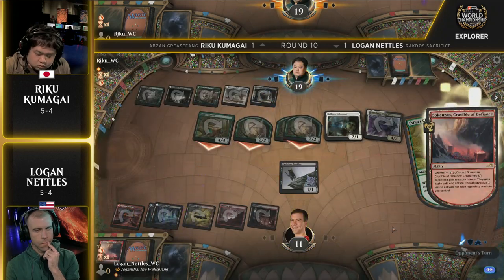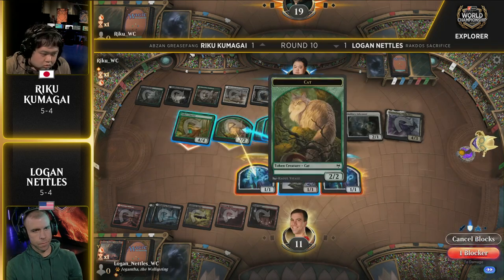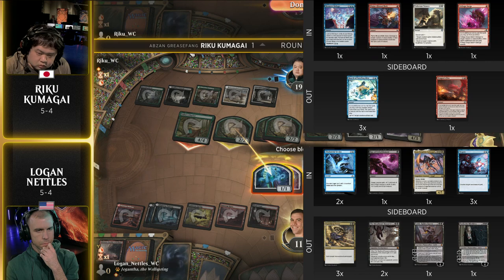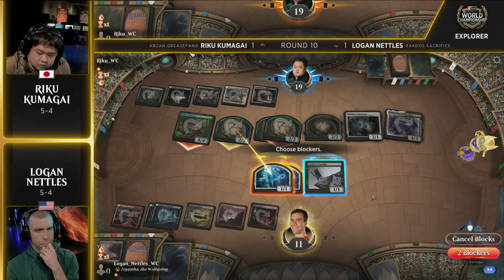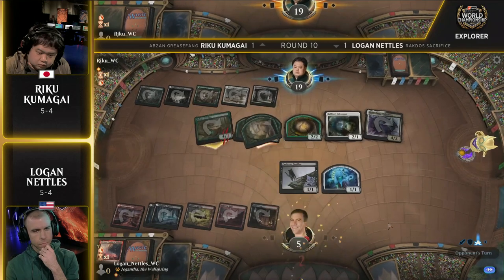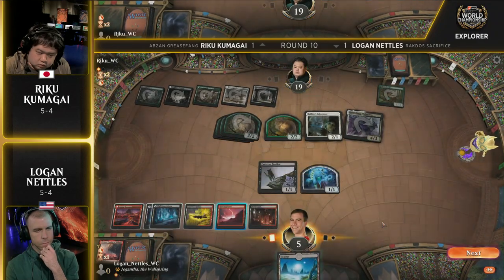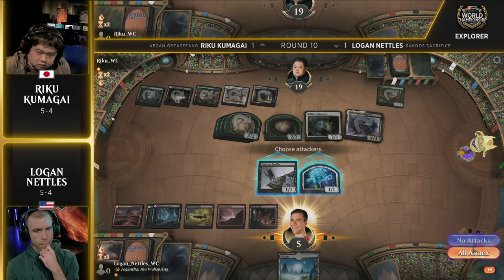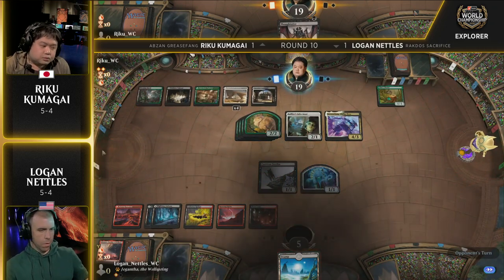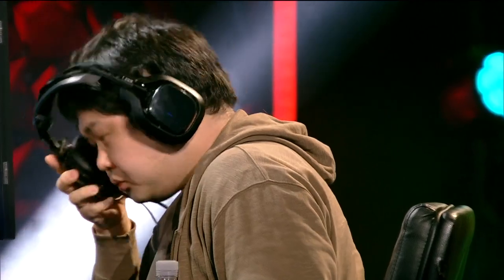Is there a sweeper in Logan's sideboard? There are no Anger of the Gods or anything like that — the only card that could kill the Chariot and a token is Kologon's Command, but he'll likely be overwhelmed by attackers anyway. This is the perfect example of what we discussed earlier: why this Abzan Grease Fang deck gets a few extra percentage points — it can just win games by playing fair Magic. Seekers Chariot is a powerful Magic card; you just cast it and they have to find a way to deal with it. Riku Kumagai with Abzan Grease Fang navigates himself to yet another victory, improving to six and four. This is going to put Logan Nettles in a sketchy spot at five and five.